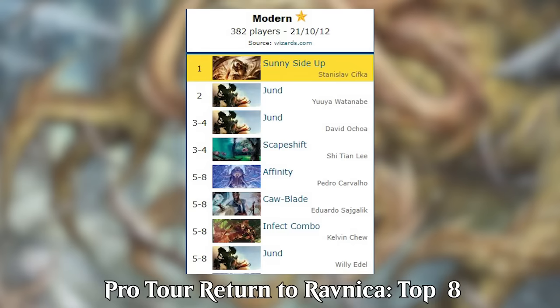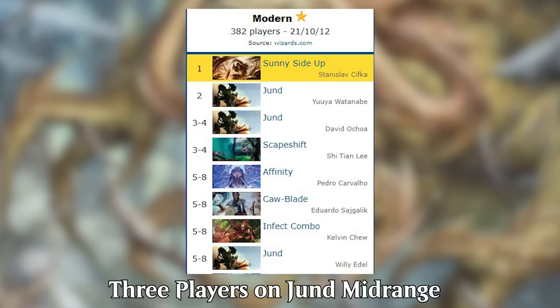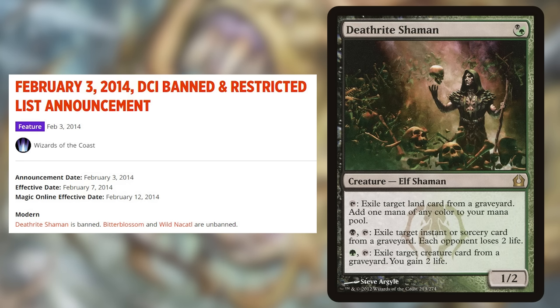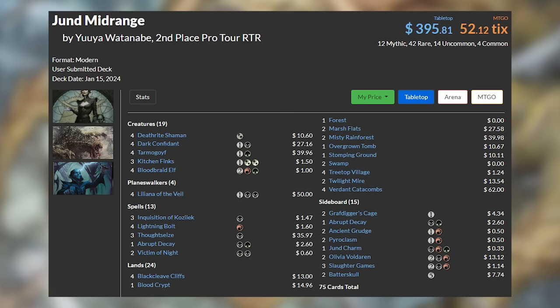The best home for Deathrite Shaman was Jund Midrange, where it gave the deck something it had never had before: the ability to ramp into its strongest plays a turn earlier without playing an underpowered mana dork. With Deathrite added to the format, Jund became the deck to beat in Modern, leading to multiple bannings — Bloodbraid Elf banned in January 2013, and then Deathrite Shaman itself banned in early 2014, which finally knocked the deck off its pedestal.